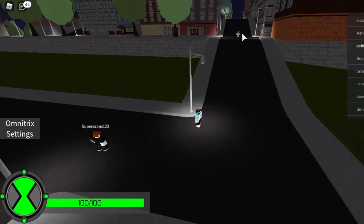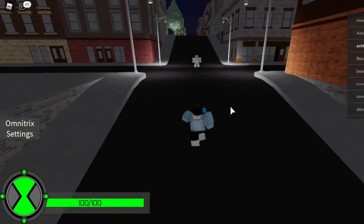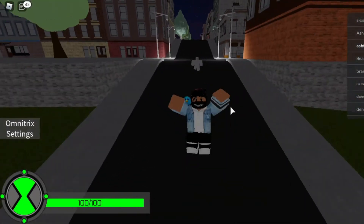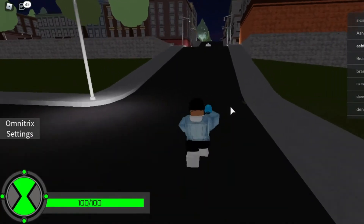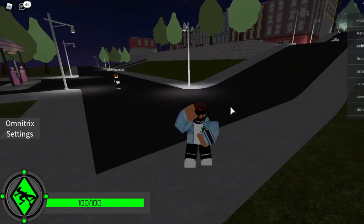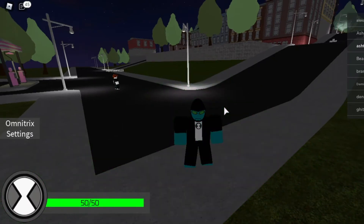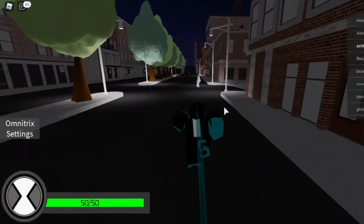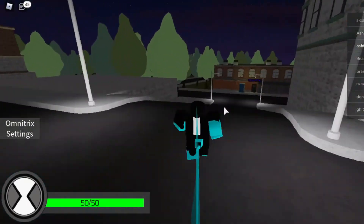They just have a health bar now and they punch you back. You have a health bar, they punch you back. Not all aliens work against them, so you have to be wise. Now I'm going to show you the new location if I can find it — I genuinely do not remember what it was.